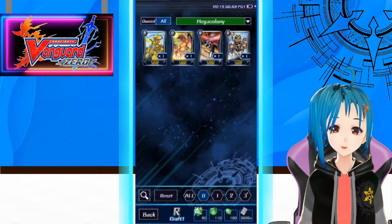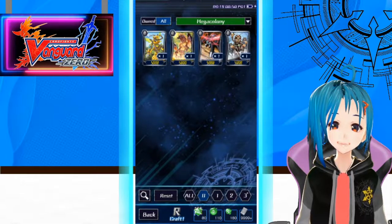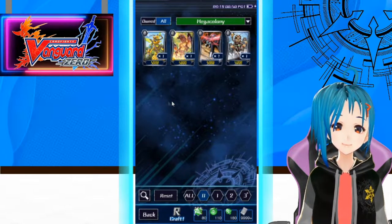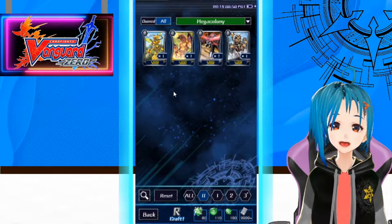For now, let's go and check out the new Vanguard Zero Global Clan Event, which is Mega Colony. We finally have the second wave of support available for us. Let's go take a look at all the cards before we do the very hard fight and the gacha pulling.